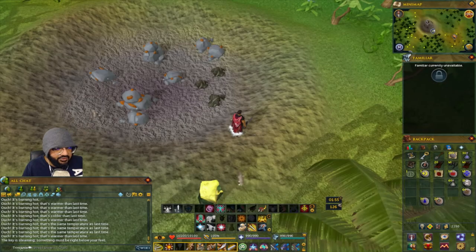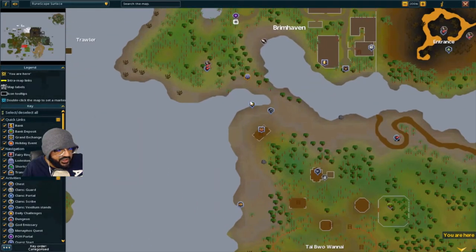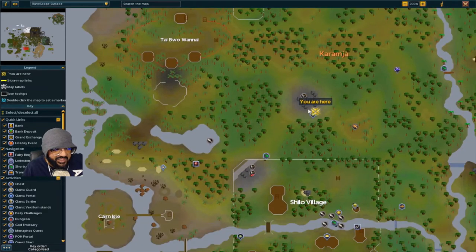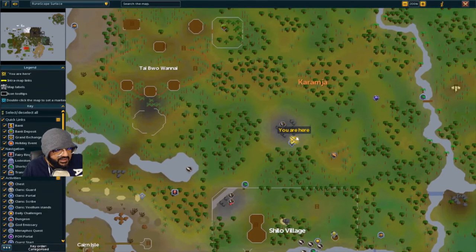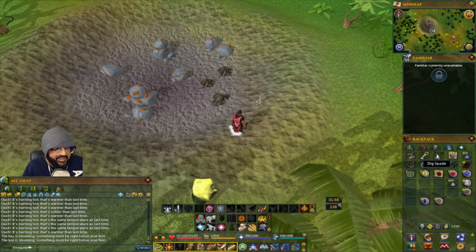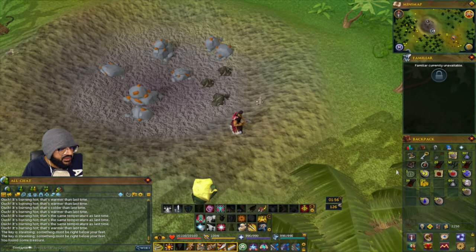For the Karamja one, it says it's by Twyvanai. Come to the Karamja lodestone and head all the way south, then a little bit west to the mining area. Standing right here is where I found it — dig and now we've got the treasure.